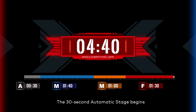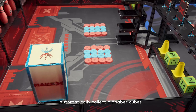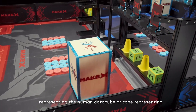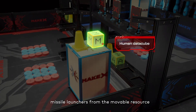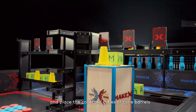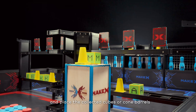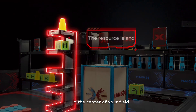The 30-second automatic stage begins. Robots can score by the following motions. Mission 1: Inside the own alliance camp, automatically collect alphabet cubes representing the human data cube or cone representing missile launchers from the movable resource island in the important material area, and place the collected cubes or cone barrels in the five resource boxes at the resource island in the center of your field.